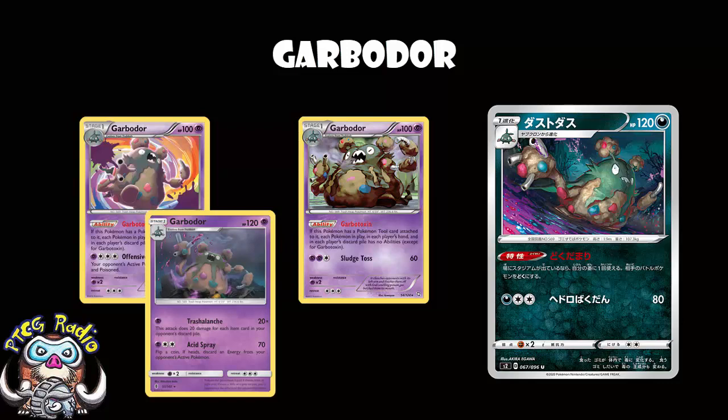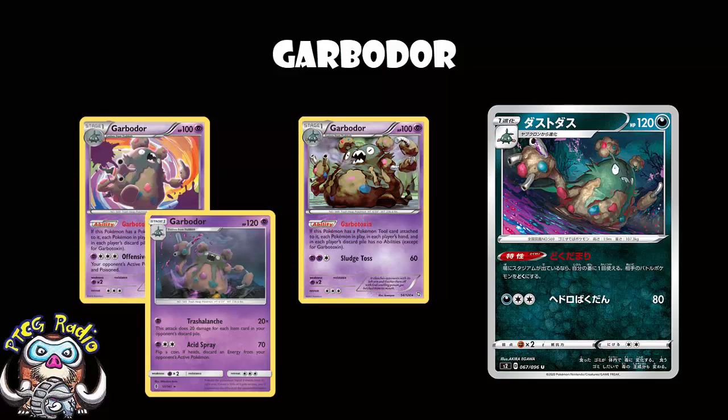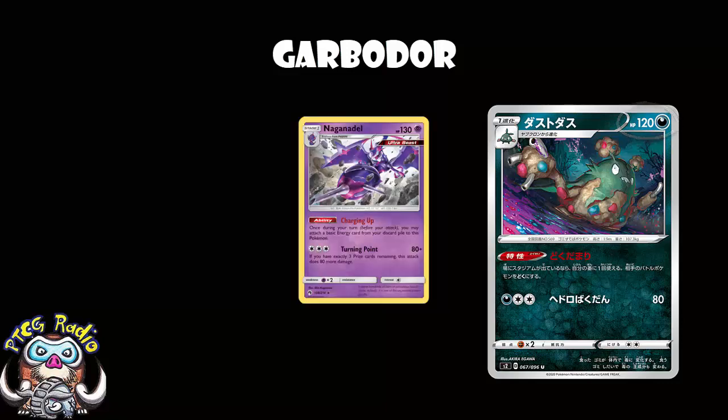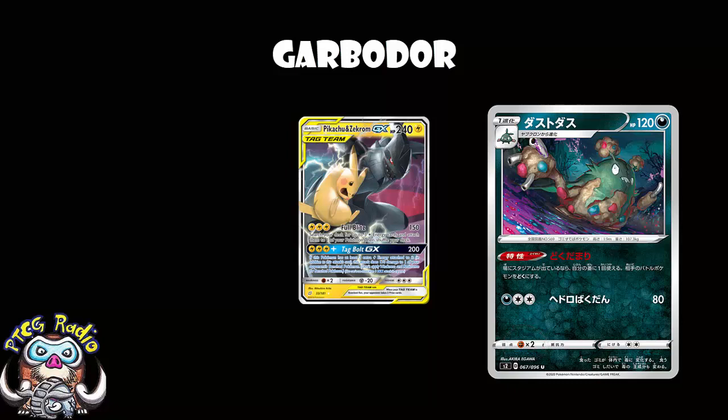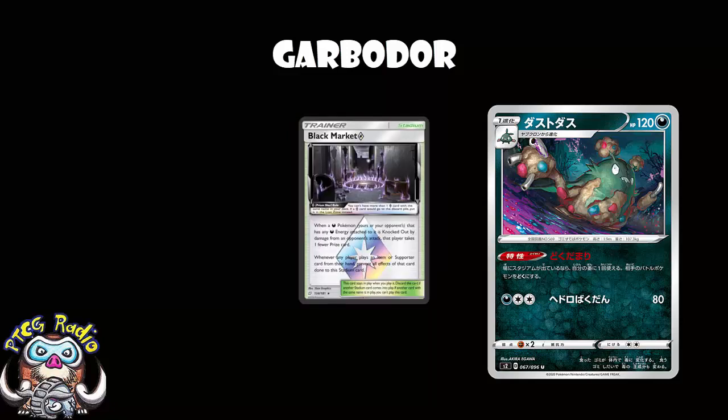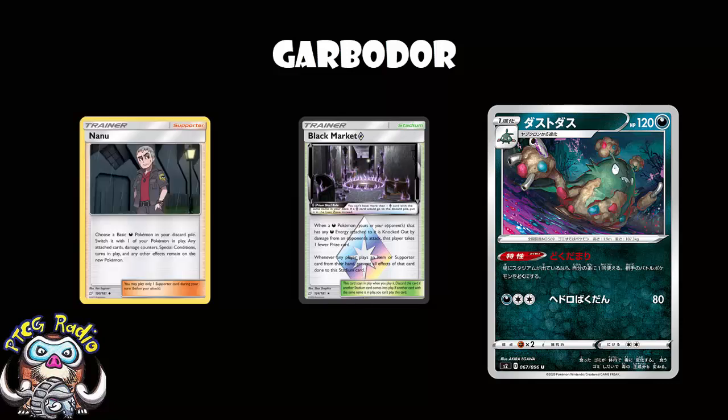It might be that we finally got a Garbodor that's not going to define the format, but don't let that put you off. There are a lot of things to like about this - mostly the ability. Starting off with the basics: 120 HP for a Stage 1 is fine. We'd rather have 130 like we see on Naganadel, but it's not the end of the world. Retreat cost of 2 is annoying, but we did get that Air Balloon card recently, so it could be a whole heap worse.